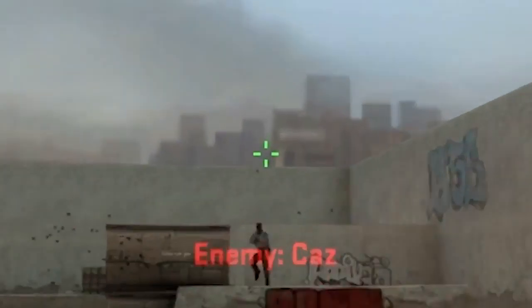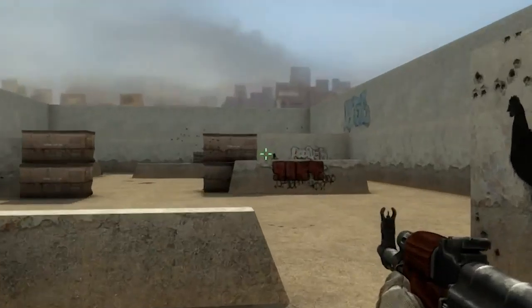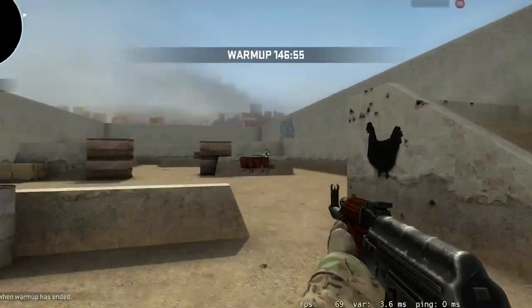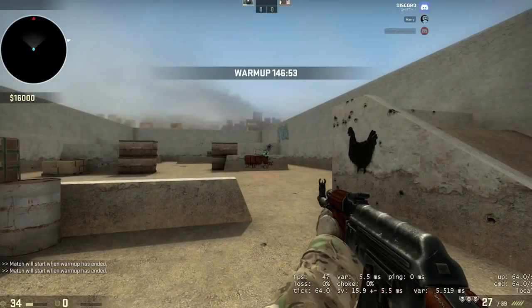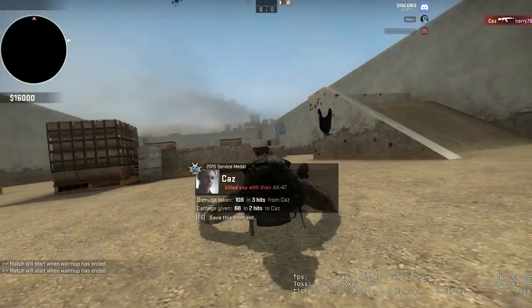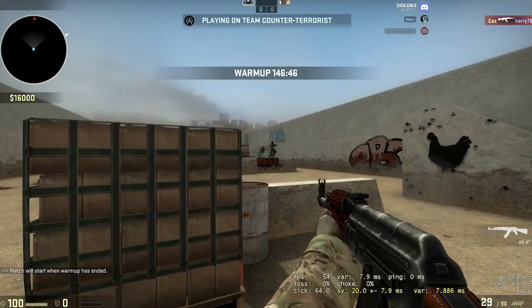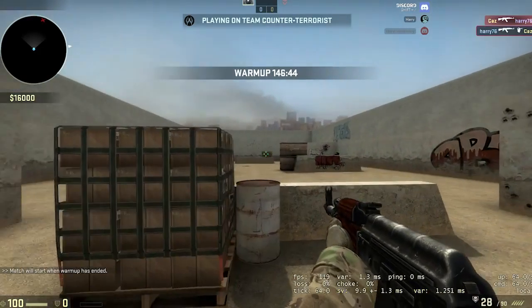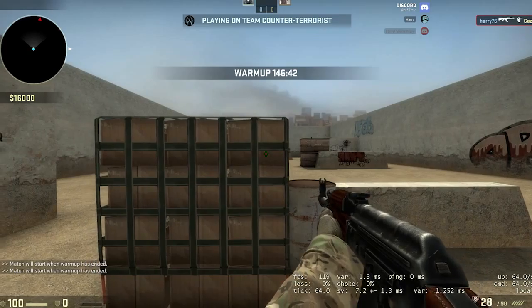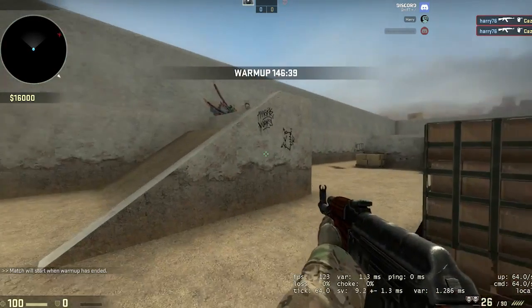Line it up with their head, and then tap. Just line it up with their head and tap. The AK-47 is actually a pretty simple gun to use as long as you can line it up with their head — just like that. See, it's simple as that. With this special technique you can win every single Counter-Strike Global Offensive game you ever play.